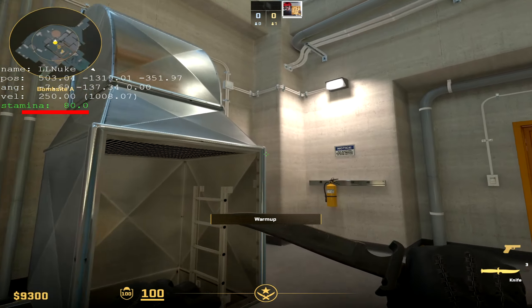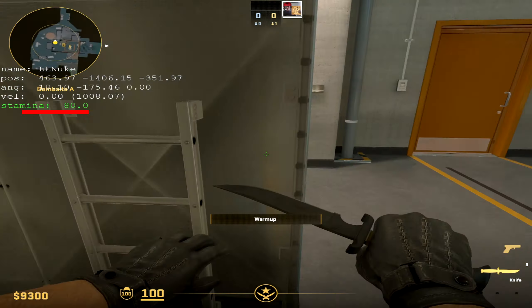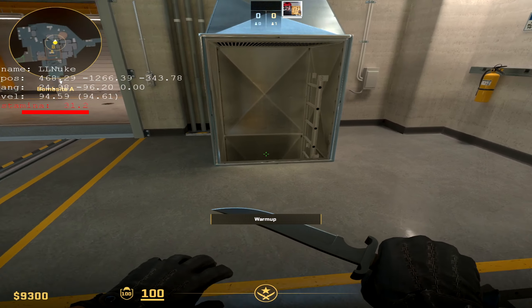We can exploit this by spamming the jump command many times while hitting our head against a very close ceiling. In this, I continue to spam jump which forces my body to basically always be touching the floor.